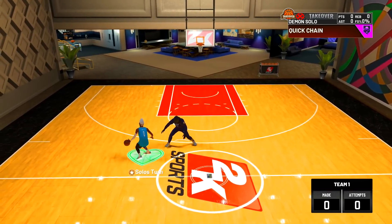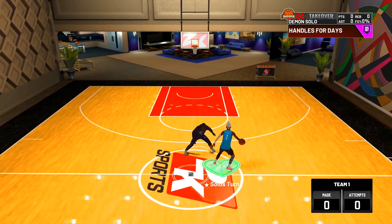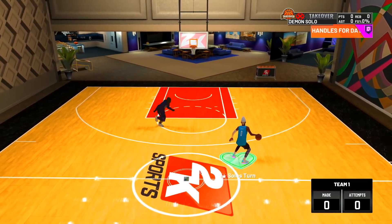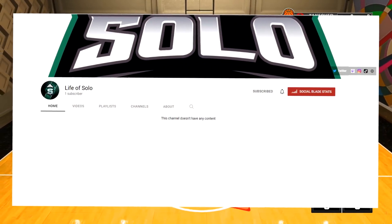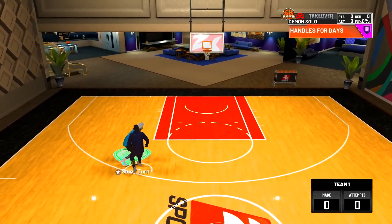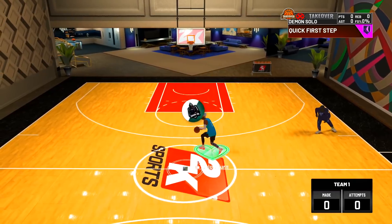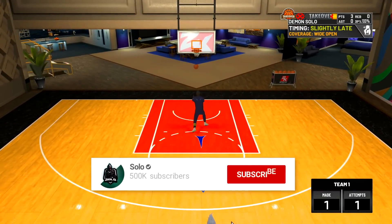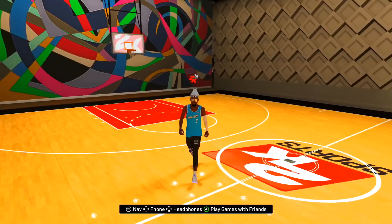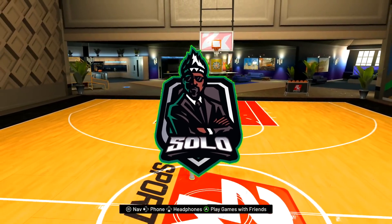You can literally spam the step-back back and forth and it looks like you're floating. That's covered in my other dribble tutorial video — link in the description for the full tutorial. Also, I just made the announcement about my new third channel for IRL videos called Life of Solo — link in the description. Videos coming as soon as mid-June. I hope this video helped you out — if it did, drop a like, subscribe if you're new, and I'll see you guys in the next one.